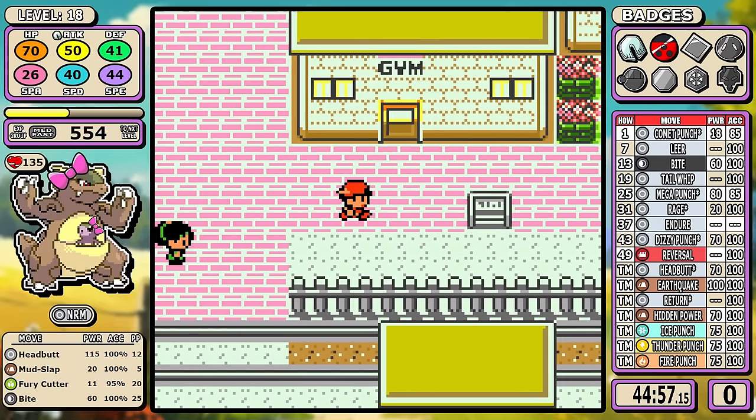Fury Cutter is the cheat code for Whitney, and you can do this fight several levels earlier than you should be able to. It all starts with that Clefairy — it takes four Fury Cutters to take it out, but that Fury Cutter power doubles up to a cap each time you use it. By the time we're done, I'm at a massive 180 base power going into the Miltank. This fight normally takes level 20, but here at 18 you're going to be outsped. You can't outpace this pink cow with Headbutt, and Mud Slap accuracy cheese doesn't work — Whitney's Miltank hits through six stages of accuracy debuff more than anything I've ever seen. Fury Cutter makes this fight really quick and lets you do it multiple levels sooner.